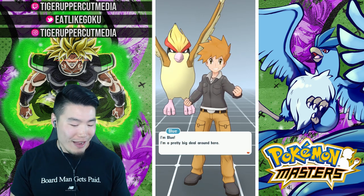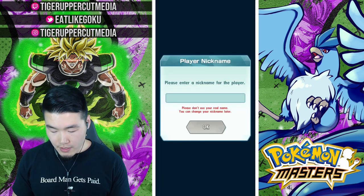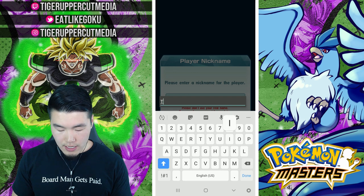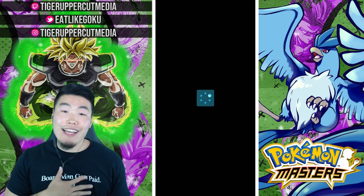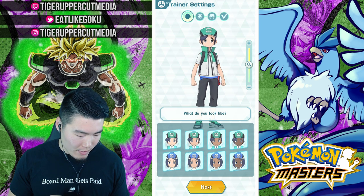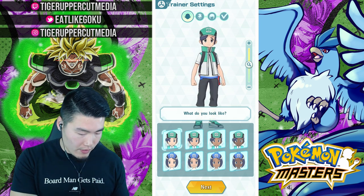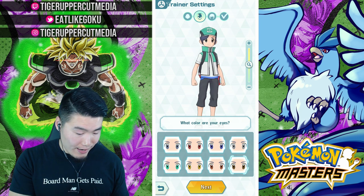Blue says: I'm Blue. I'm a pretty big deal around here. But enough about me — tell me about you. Let's go with the nickname Tiger — T-I-G-E-R. And if you guys don't know, Tiger actually is my real legal name. We got to customize ourselves here a little bit. It looks like we can change our skin color, choose male or female, eye color and hair color. We'll go with brown eyes and black hair. We'll just keep it boring today.